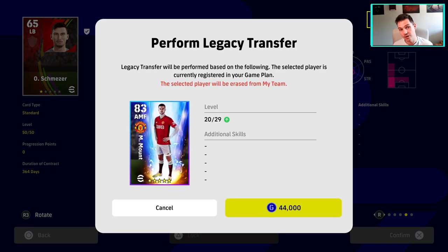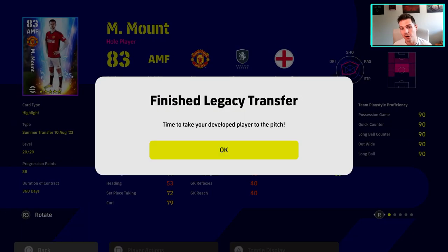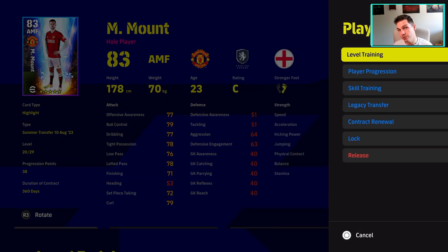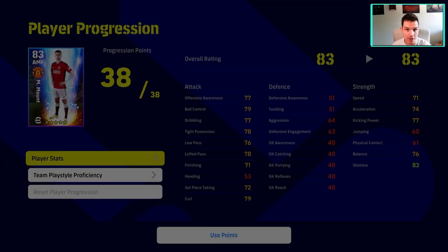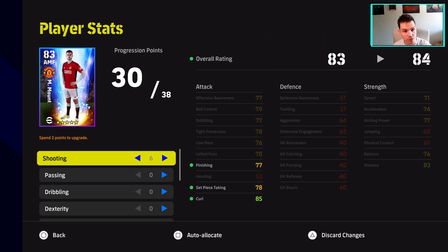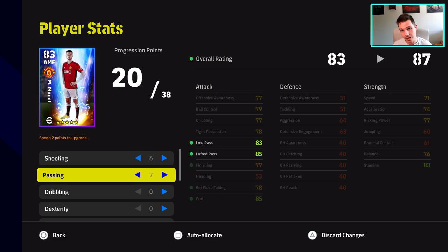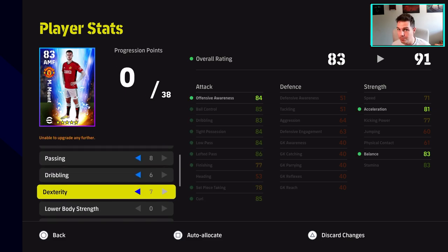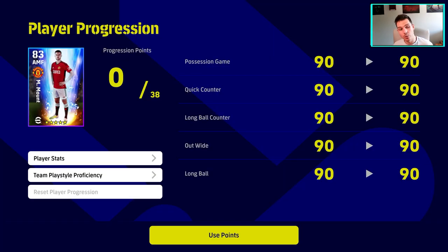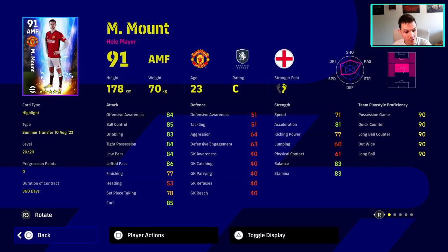We're just going to pay 40,000 GP and we're going to get about 20 levels on Mount. This works on any player. I do have a two-parter to this video so make sure you get notifications turned on and that you're subscribed to the channel — I've got a load of cool videos coming soon to help you guys out. We're going to train up Mount and you can keep repeating that — do a legacy transfer with another player, max him out. It's a really cool way to get rid of deadwood in prep for 2024.